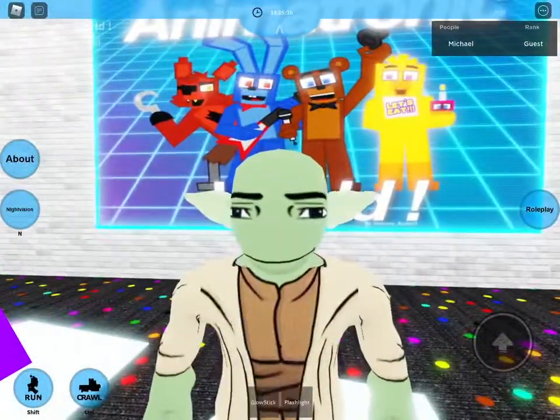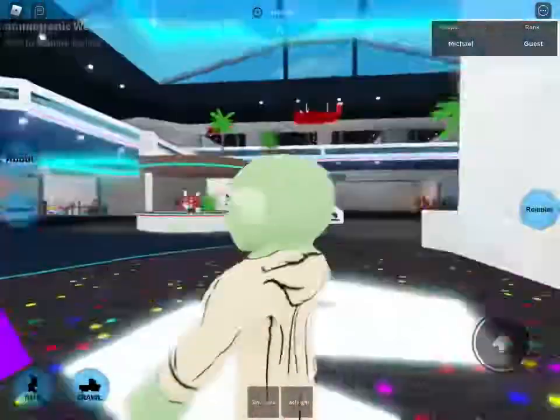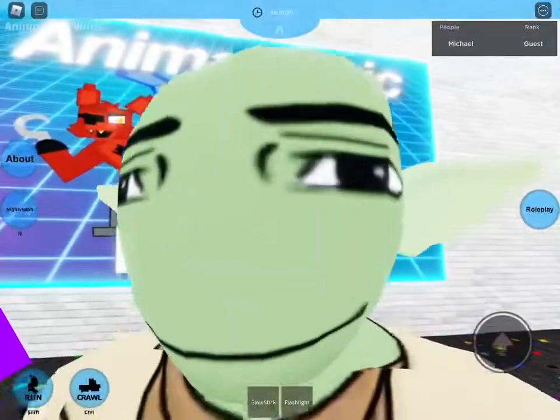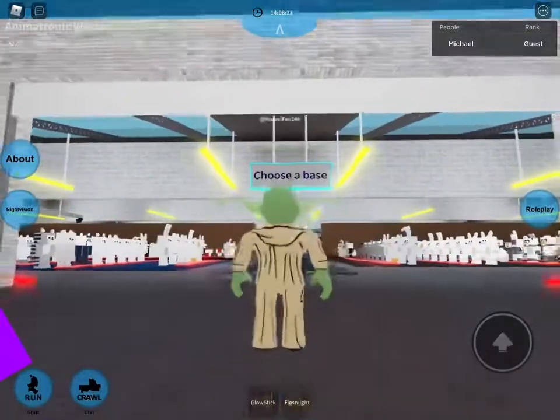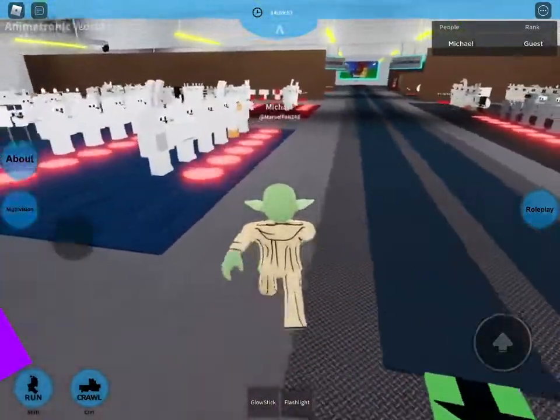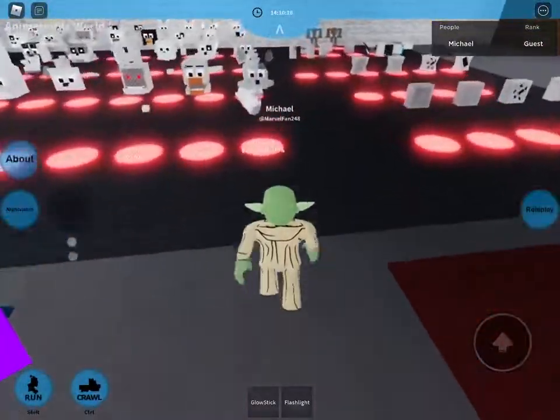Hello, today I will be showing you how to make Foxy in Animatronic World — finally the last character. Yoda gets a break, and don't question why I'm Yoda. Foxy was actually the first one I made but it's going to be the last. So like Chica, we're going to bounce down here.